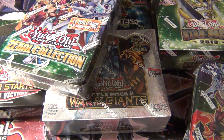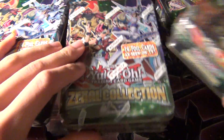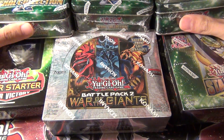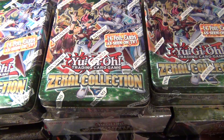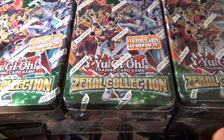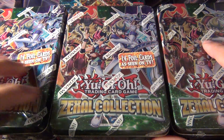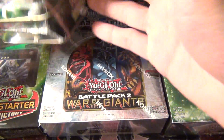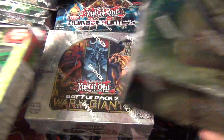Hey YouTube, I got an unboxing video. I got a bunch of new Yu-Gi-Oh stuff that has been released but I haven't been keeping up with the game, so I didn't really bother collecting any of it until now. I'm going to be catching up with Judgments of the Light soon, so I thought I'd get these out of the way. I've got here three Zexal Collection Tins and we've got Star Pack 2013.